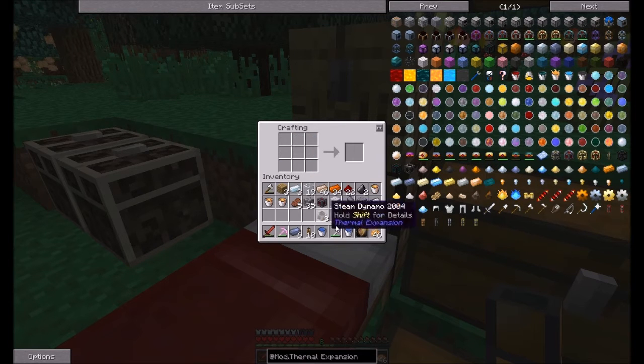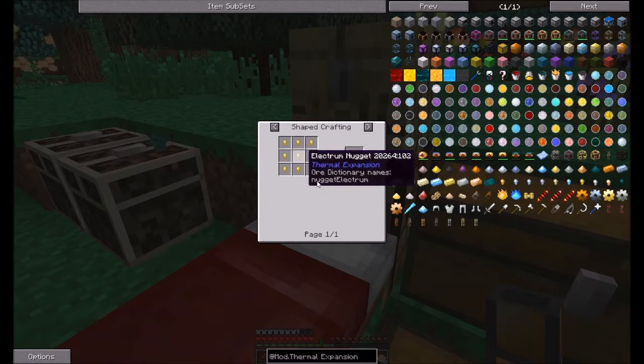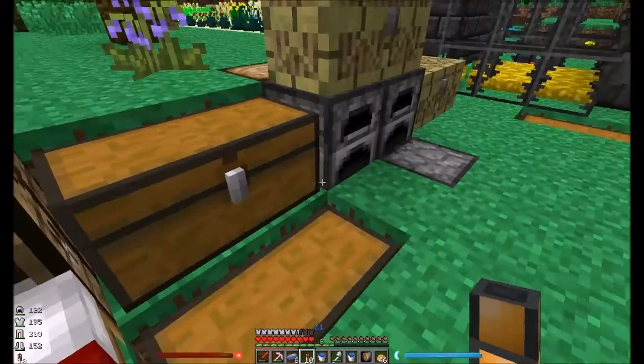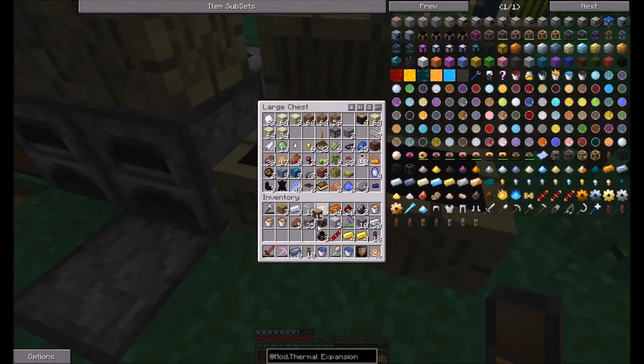Turn that into that, go like this. I think that was right. Electrum — oh, you gotta be kidding me. Let's look up the recipe for that. It is silver and gold pulverized — no problem. Maybe a small problem.